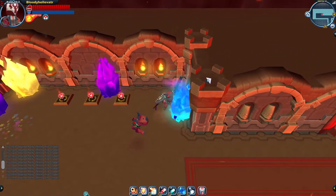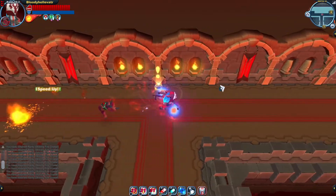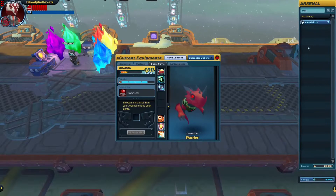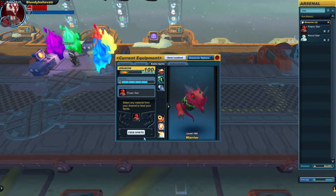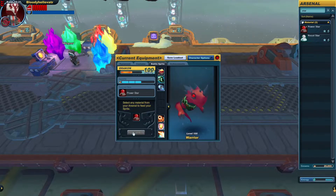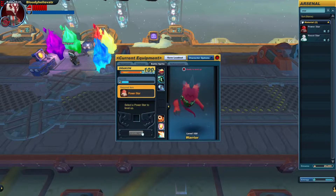Our speed boost is ready — let's bounce! That's good. Well, that was fun. Drakon, you might as well take the rest of these power stars because we probably don't need them for now at least. You enjoy them buddy. Great work. Our Drakon is level 100 and is fully heated up.